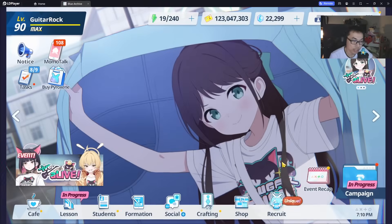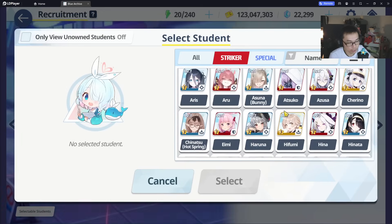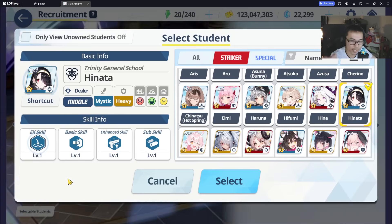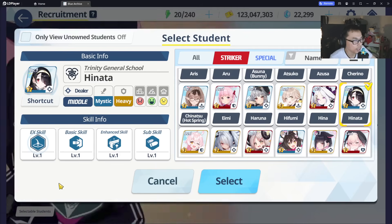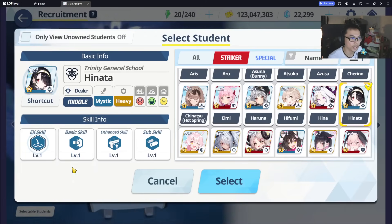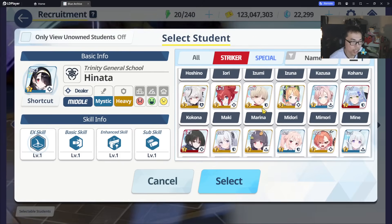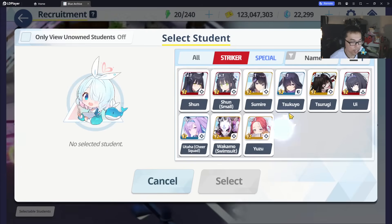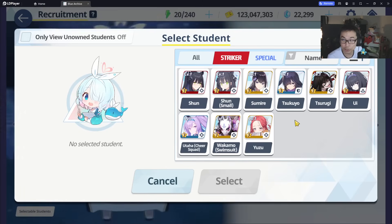Make sure you guys are cross-checking the Total Assault shop and Grand Assault shop with the selector, because ideally you don't want to pick students that are available in those shops — it would be a waste. Hinata can be used in Perorotzilla and Gauss and is one of the better students for those raids, but she's very expensive at 6 cost so she's not a priority for new players. Marina can be picked if you care about PvP, but Yori and Shun should still be the priority since you can get away with using Tsubaki in PvP.